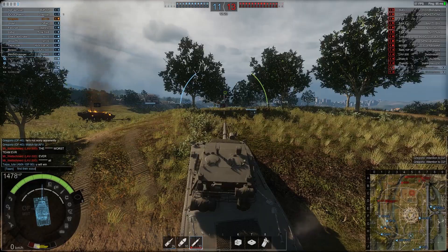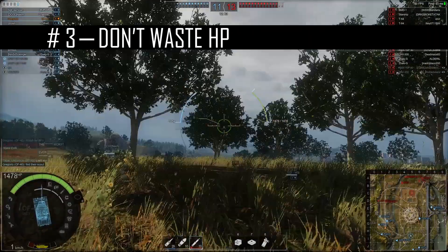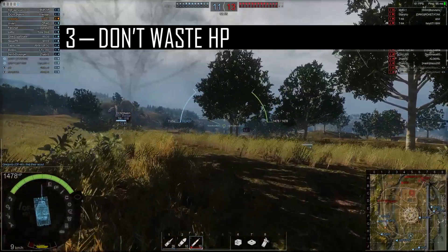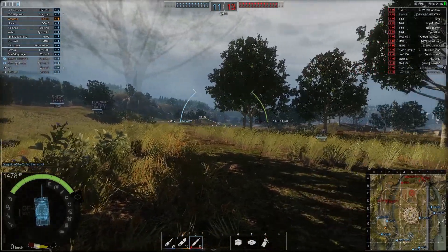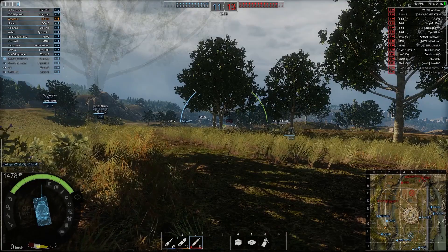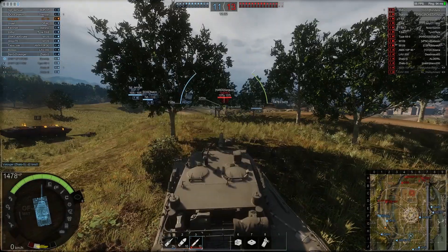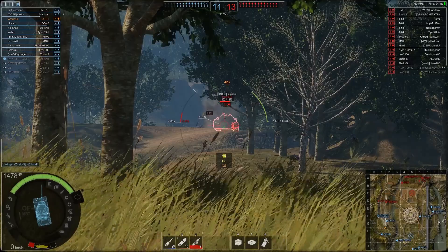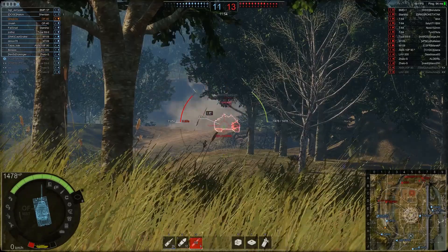Trying not to over commit is also a matter of not wasting your HP pool. When you over commit, you get shot. When you get shot, you lose HP. When you lose HP, you lose a certain amount of agency in a fight — it prevents you from making maneuvers to get shots on enemies without taking return fire. Whenever you lose HP, which will inevitably happen as mistakes are made, you need to make sure of one thing.